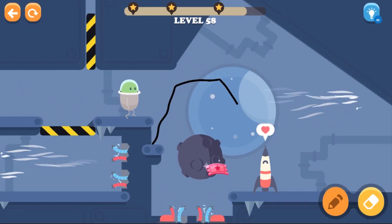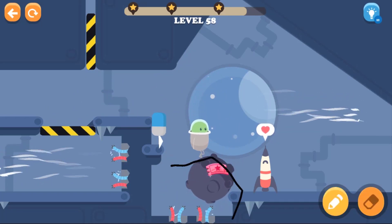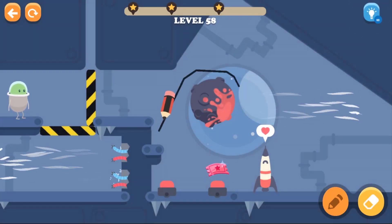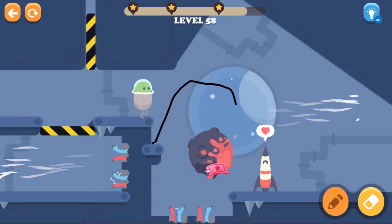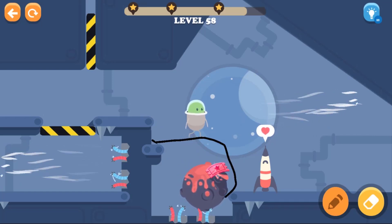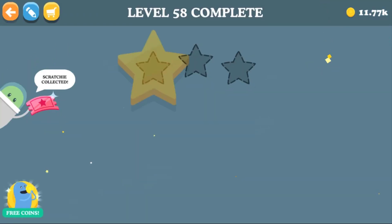We have to press the red button and there it goes. Come on, do I have to erase that line? That doesn't work — I think I erased too much. Let's draw a clean line over there. It's going to press the red button and it's going to go over. Let's erase this. Yes! Got it! Here we go, you're flying!